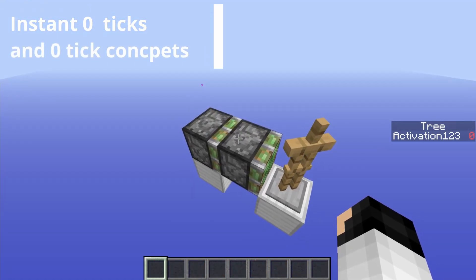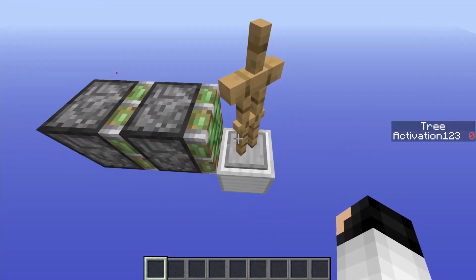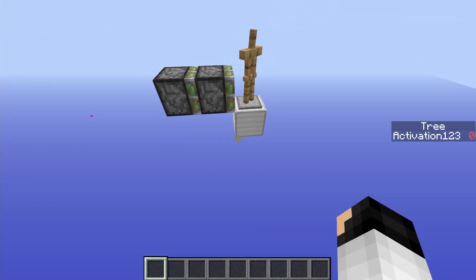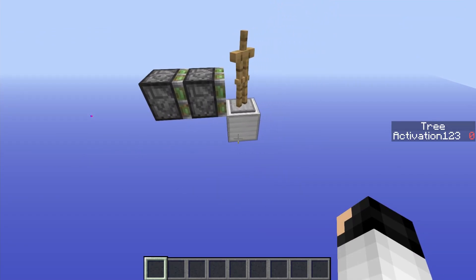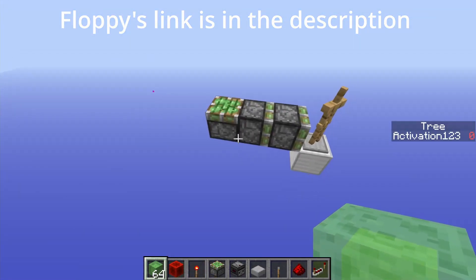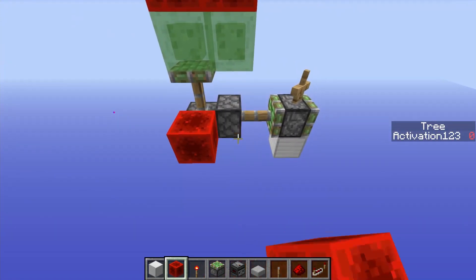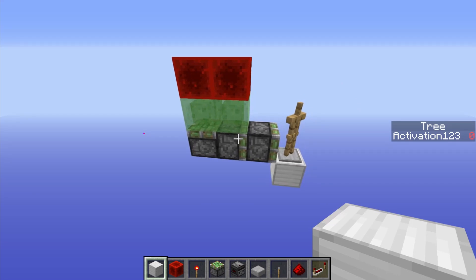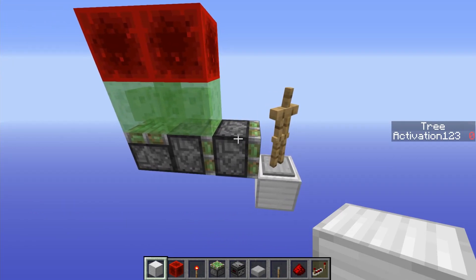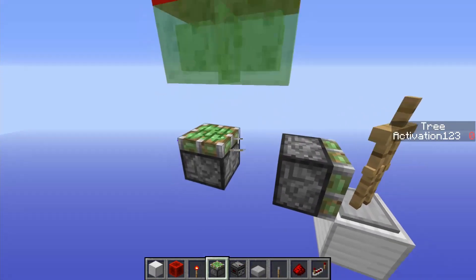Generally, zero ticks are very useful in a lot of different ways. Here is a basic setup — I just have an armor stand to determine whether something is a zero tick or not, and I'm going to show off some decent dustless zero tick stuff. This is something that Floppy showed me. This is just a simple zero tick. If I activate this piston, it's a zero tick — as you can see, the armor stand did not move. I recommend watching my basics of zero ticks video; there will hopefully be a new one with corrections.